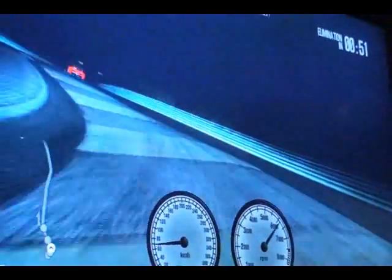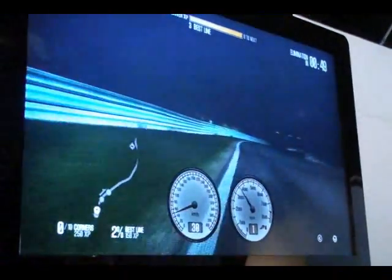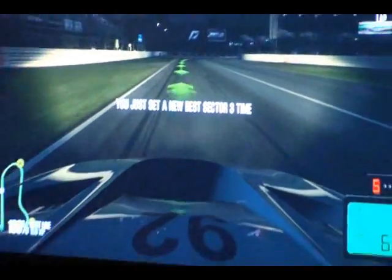One of the other really cool elements in Shift 2 Unleashed is night racing. You're totally reliant on your headlights, so if you crash and your headlights get broken, you can't see all that well. It totally changes the way that you look at a course because your sight lines are narrowed and some of the braking points you might have used as reference points are gone. So it's a lot more instinctual. You might be driving the same track, but at night, it's a totally different experience.